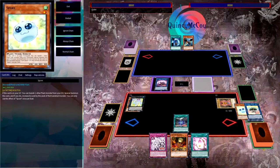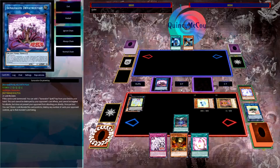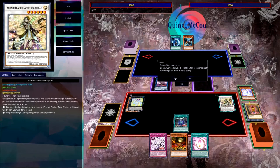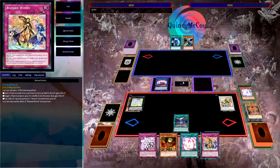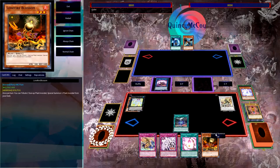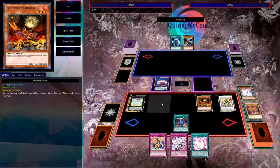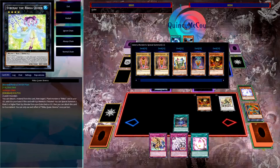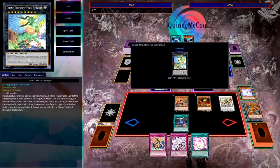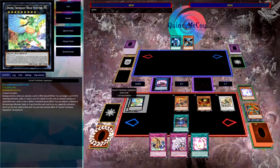Since we have the level 1 Loki and a Spore in the graveyard, we'll banish Primula to summon Spore back as a level 5 monster. Level 5 plus level 1 equals 6, so we Synchro Summon Aromaseraphy Sweet Majorum. Sweet Majorum triggers, adding Blessed Winds to hand. Finally, we'll use our Normal Summon — we've been waiting so long — and Normal Summon our extra Lonefire, using its effect and tributing Strene to tutor Borea from the deck. Strene activates from the graveyard, summoning Hyperyton and attaching Strene back as material.